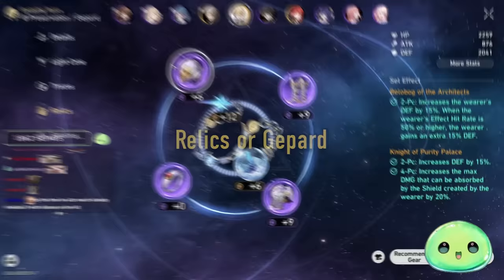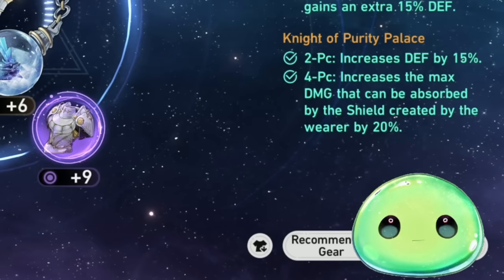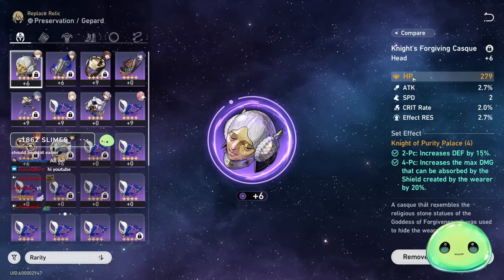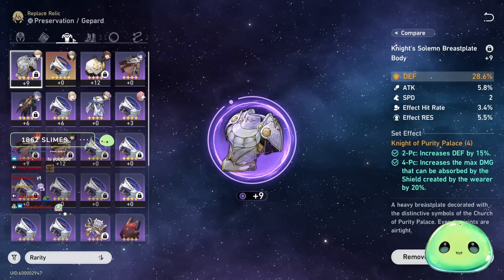Moving over to relics: best-in-slot is Knight of Purity Palace. Two pieces increase defense by 18%; four pieces increase the damage absorbed by the wearer's shield by 20%. For the second set, go with Belobog or the Space Sealing Station — increasing your defense by another 15%, and if your effect hit rate is 50% or higher, you get another 15%. For main stats: headpiece is HP, ring is attack, body is defense, boots are either speed or defense.